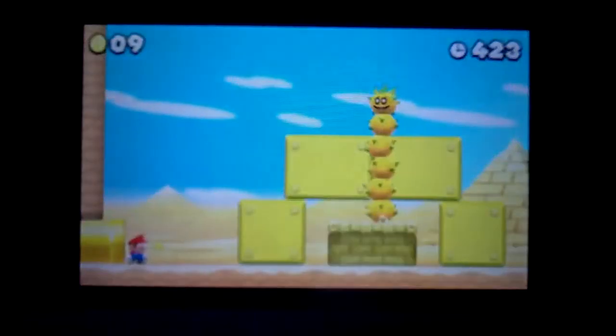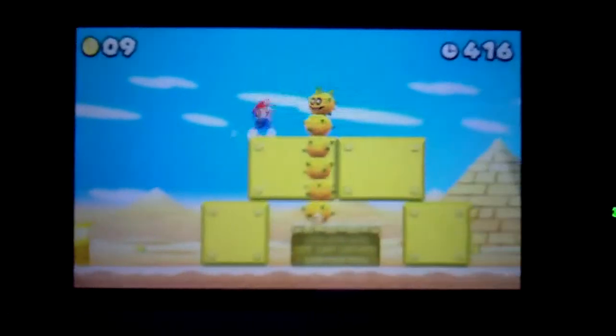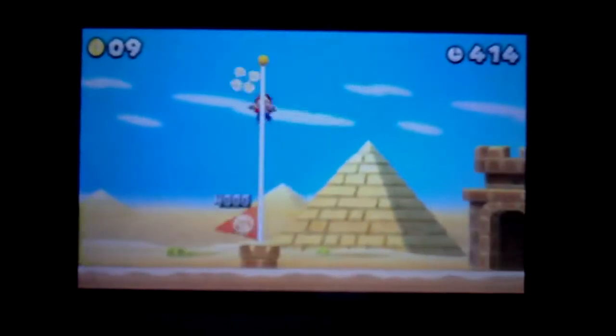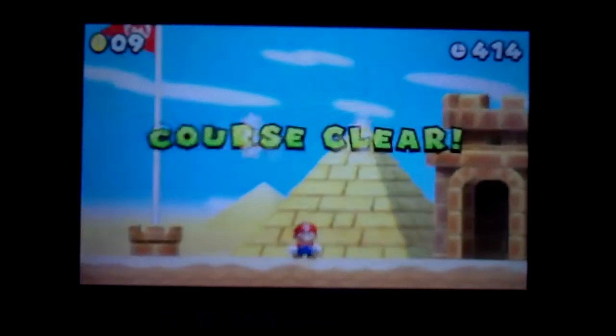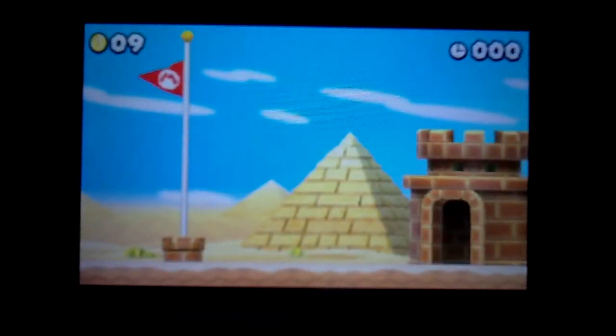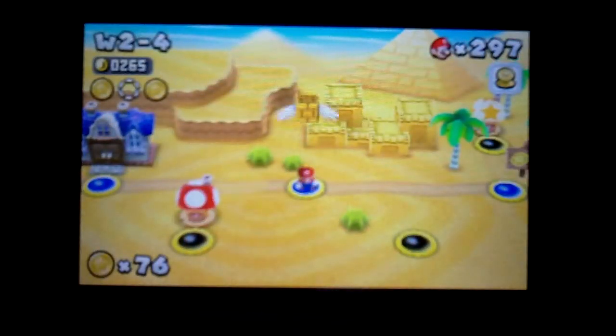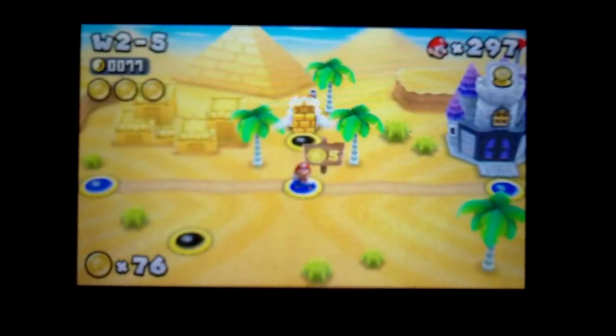Ground pound our way down and go into that pipe. And that's actually the end of the level — that was a pretty quick sequence of events. Just jump over that pokey and get 4,000 points. Don't forget to leave a like. The viewer goal is 100 likes as always. Let's go ahead and move on to 2-5 as we finish off World 2.